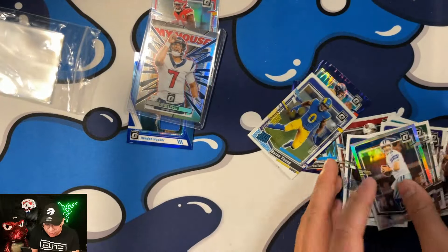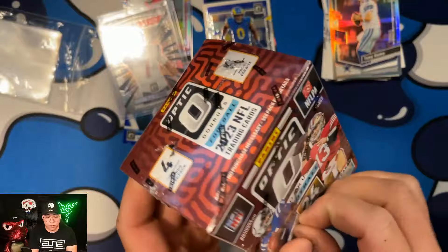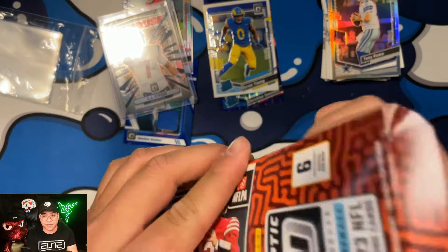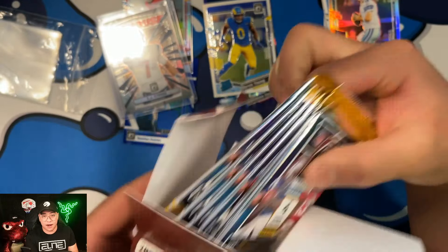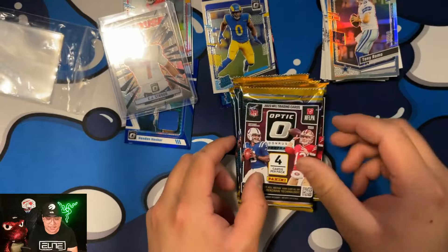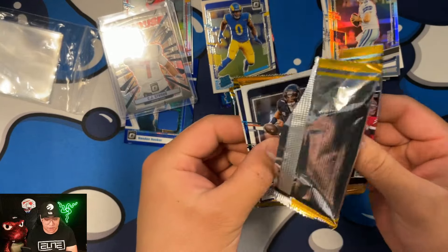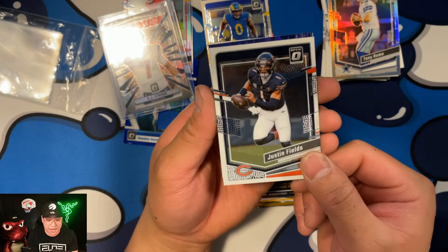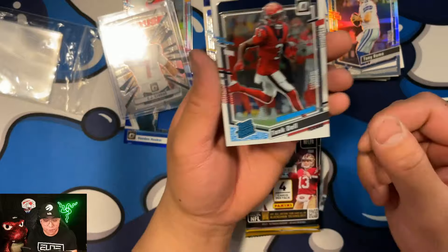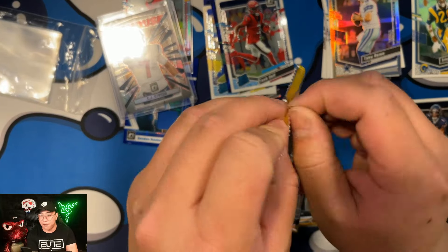We pulled a CJ Stroud — that is fire! Now on to the second blaster box. We're Downtown hunting, Mythic hunting, Blazer hunting — any case hit would be heat. Pack one of box two: Justin Jefferson right there, Derrick Hall on the purple shock, a Texans Rated Rookie, and Eric Dickerson to finish off the pack. Really happy we pulled that CJ Stroud so early.